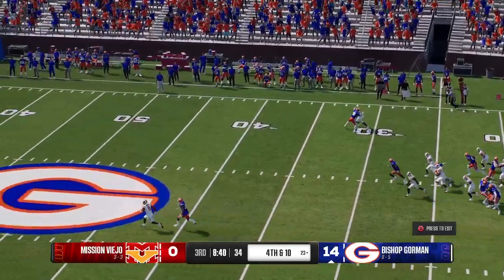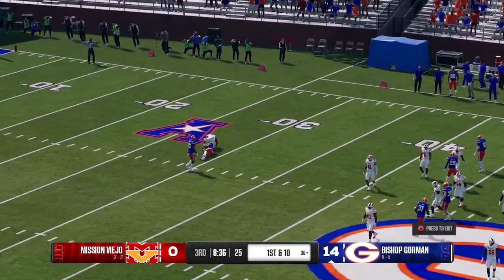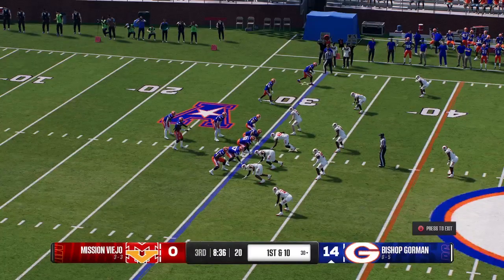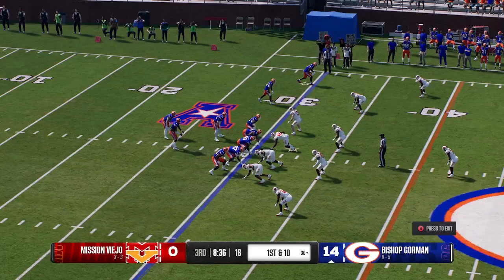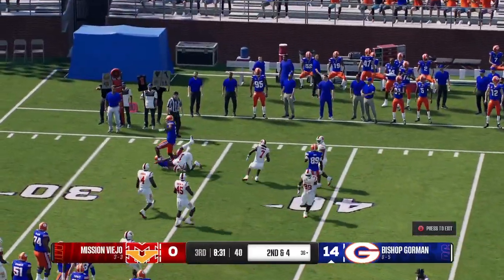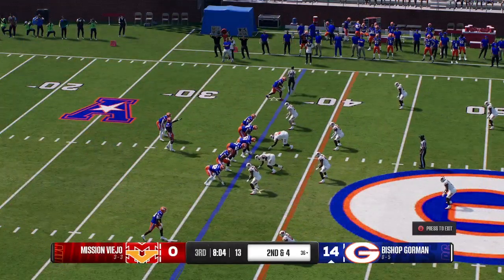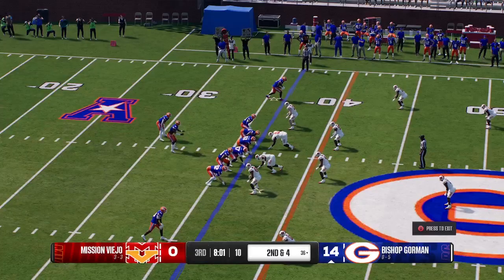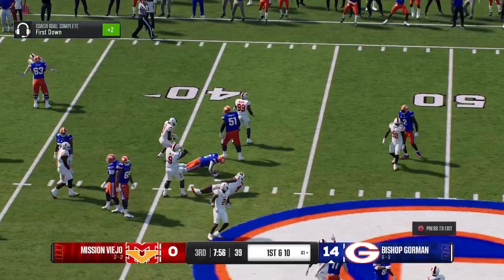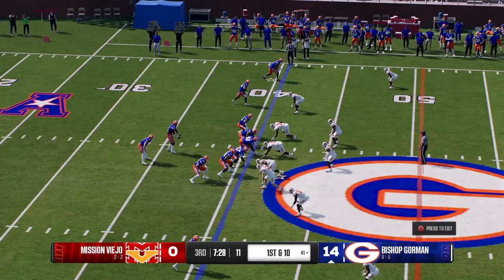Fourth time tonight we've seen the punter come on. The return man reaches the end of the line and goes down. Now this offense is back on the field — he'll keep it himself, just working, poking and prodding, finding his way up to the 36. After the first down run here's second down — the give to the running back from the shotgun, and he's tripped up but not before picking up the first down. Here's this offense with a fresh set of downs.